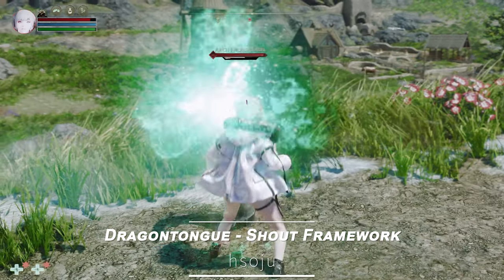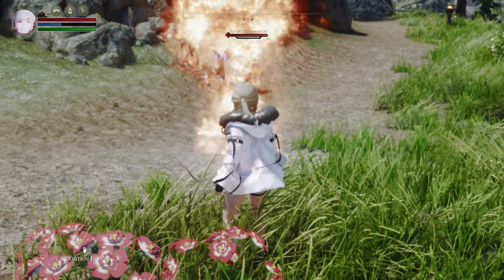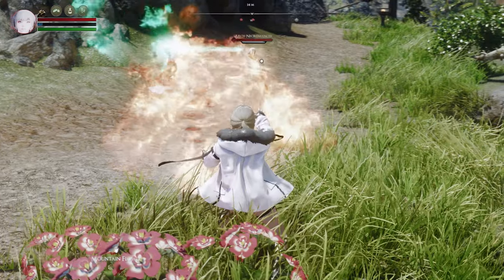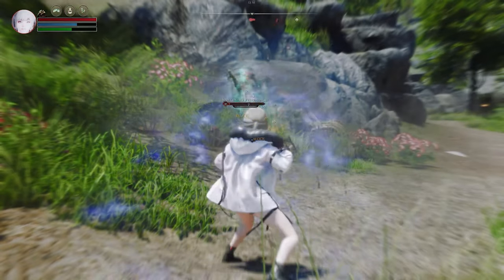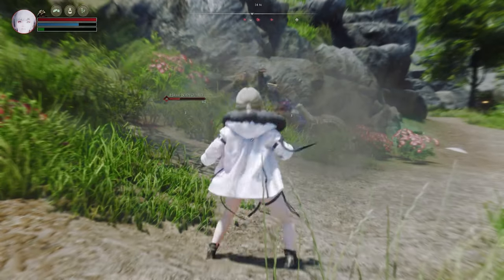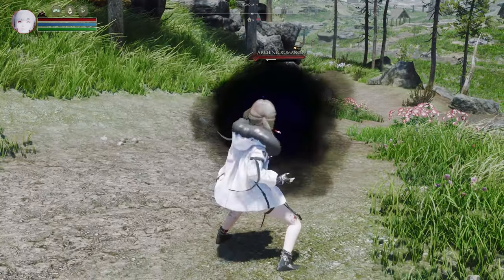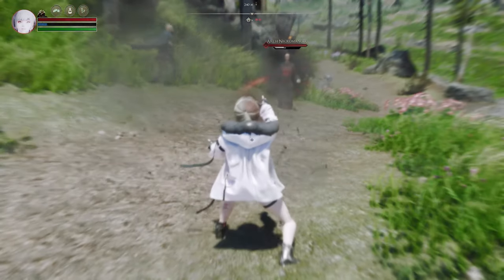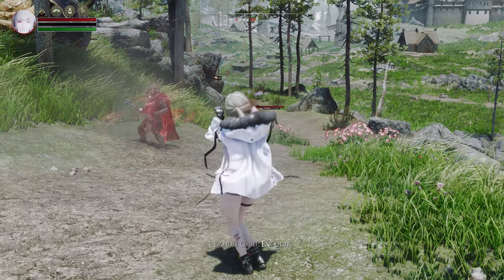Next up is Dragon Tongue Shout Framework. This mod redefines the shout system, shifting focus from cooldowns to character builds, stats, and playstyle. Instead of relying solely on cooldowns, Shouts now consume Stamina, Magicka, or Health, depending on your character's stats. If a specific stat is low, a cooldown is applied. But you can edit Shout stat consumption in the Dragonborn.ini file.